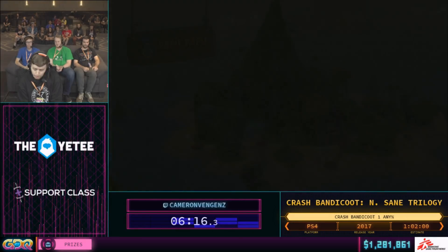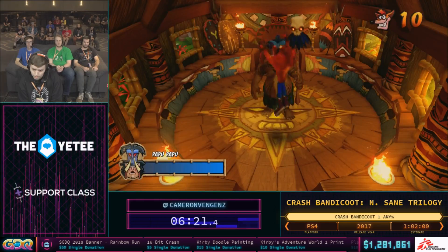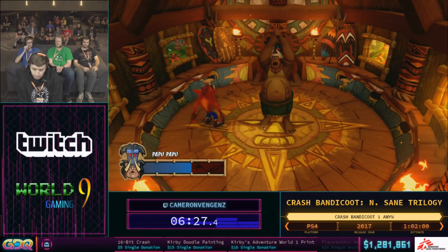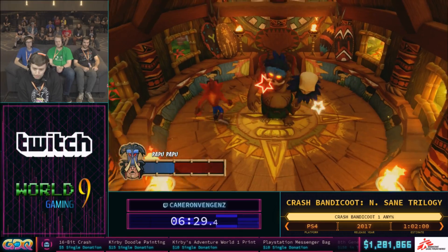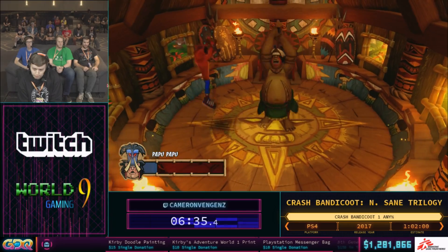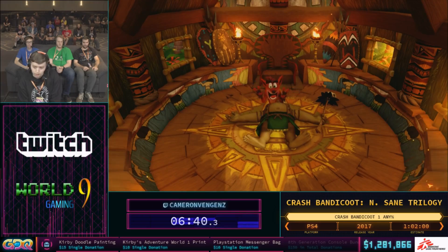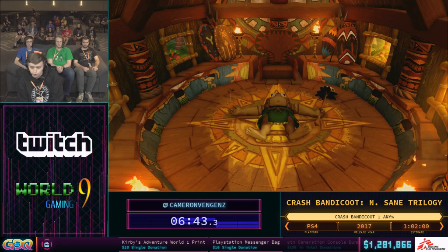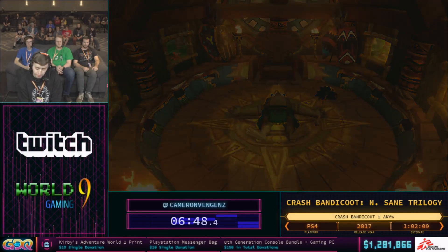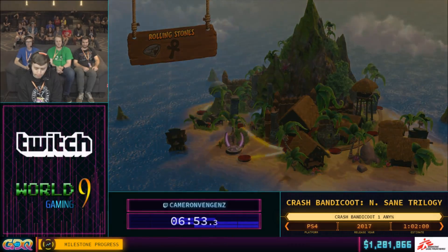Now on to Papu Papu, the first boss. Crash 1 has some of the best boss strategies of the N. Sane Trilogy. You can just jump on him right away which is pretty nice. This boss is definitely the tutorial to bosses — very simple. During Papu Papu's dying animation he can hurt you, so you have to wait until it's finished, then run to the middle so your jump to him is shorter. If you stand at the outer edge it would suck you onto him and bounce you out, which is slower. This game is so much faster with these load times — thank you Vicarious Visions!